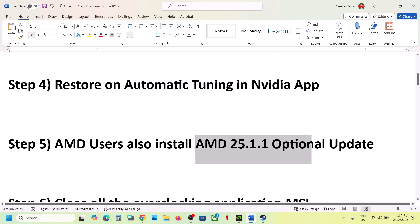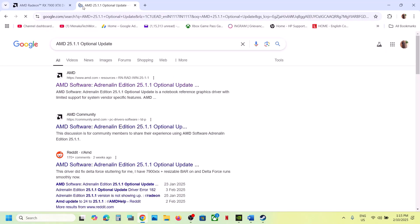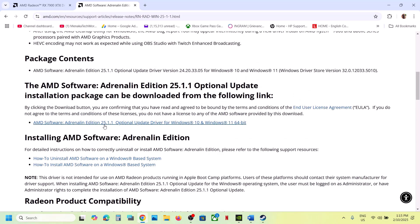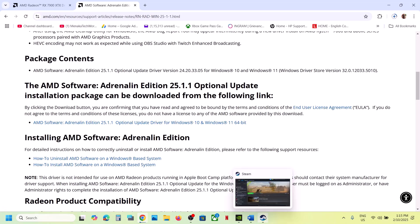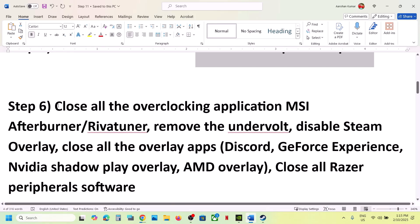This next step is also for AMD users: install the AMD optional update. Search for the version in Google, go to the AMD website, scroll down and find the optional update to version 25.1.1. Click on it to download the exe file, run it, update, restart your computer, and then launch the game.